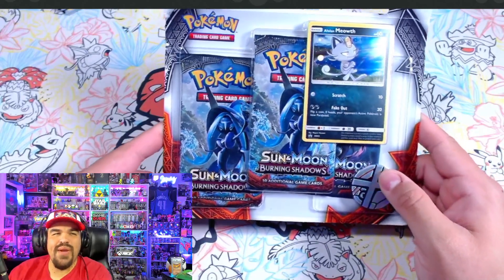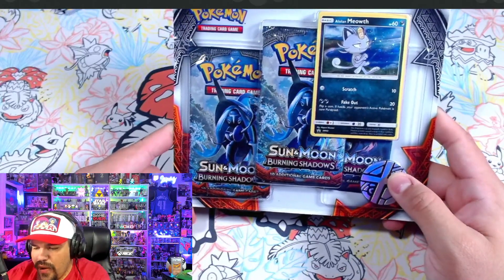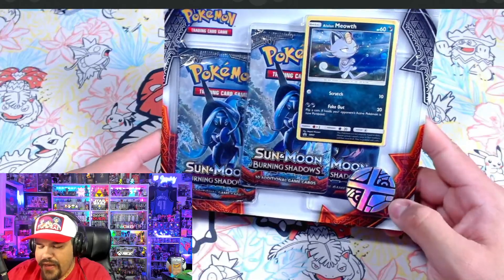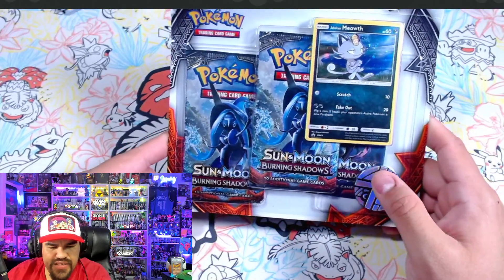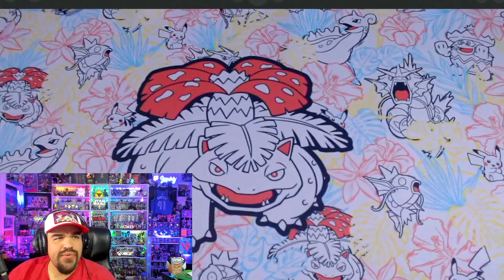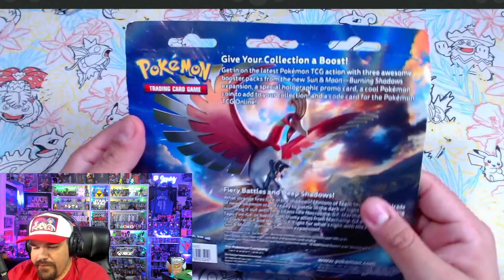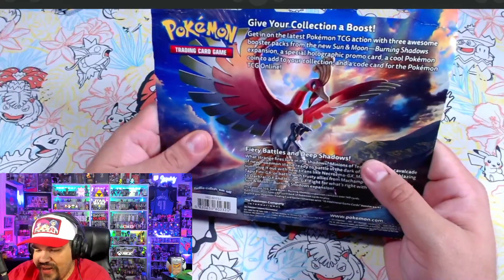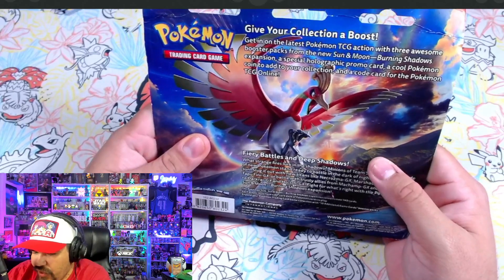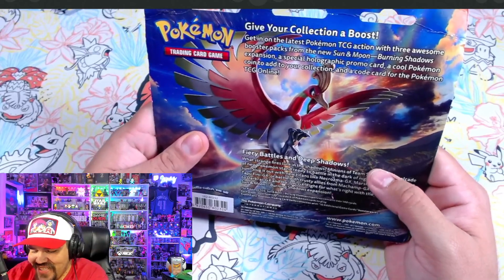We've got the Alolan Meowth promo — beautiful card. It looks like mine has a little swirl on it. We've got a Metagross coin, which comes in a lot of these Sun and Moon sets, and three packs with Tapu something on them. Let's open this baby up. Ho-Oh is on the back. Give your collection a boost with Burning Shadows — a special holographic promo card, a cool coin, and a code for TCG Online.